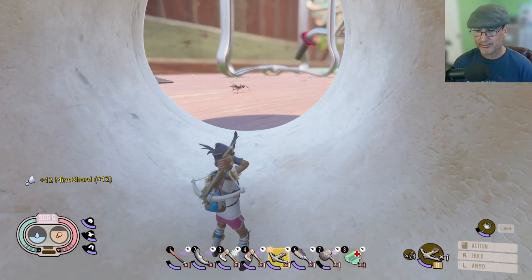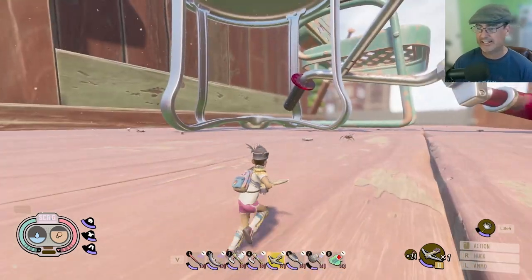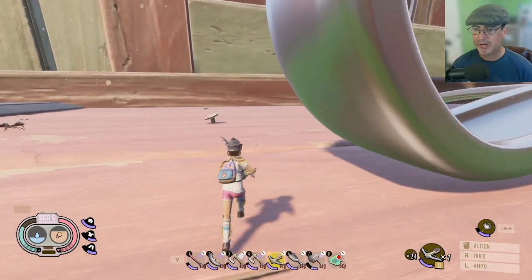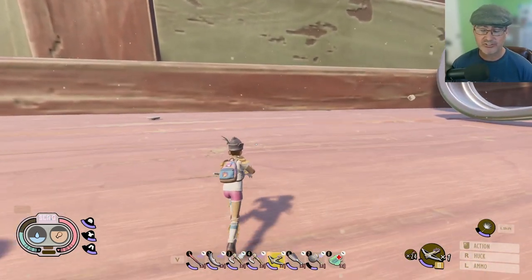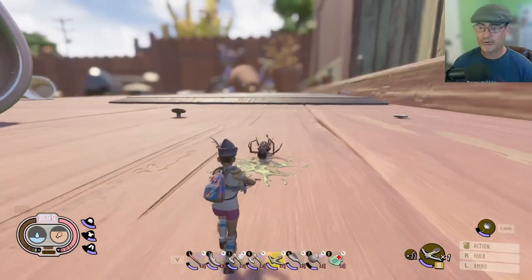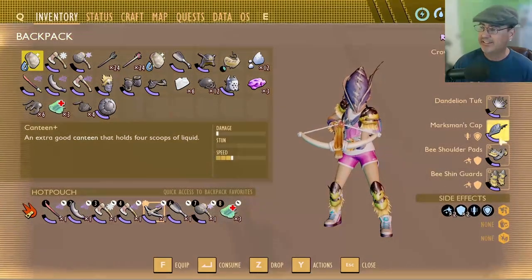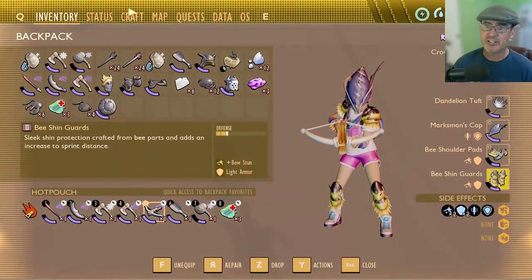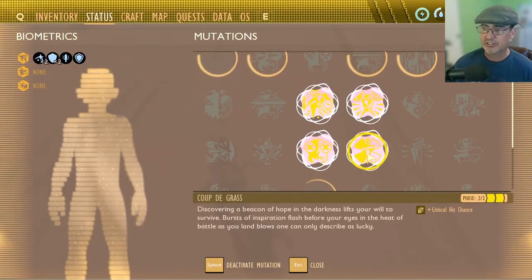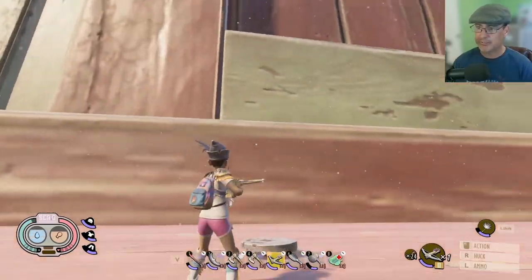The next zone we're heading to is where the dust mites are at in the lint. Everybody has their own ways of fighting these guys — my preferred way is to snipe from a distance using a crossbow. As of right now I am wearing my marksman's hat and two pieces of bee armor, and I have my Sharpshooter stat on along with Coup de Grace for that extra critical hit chance bonus.